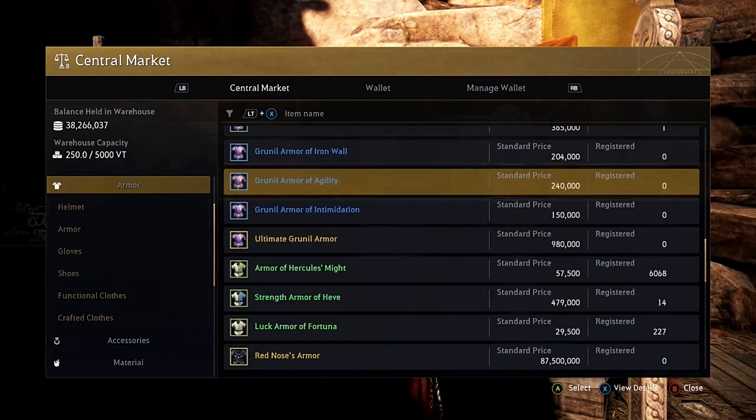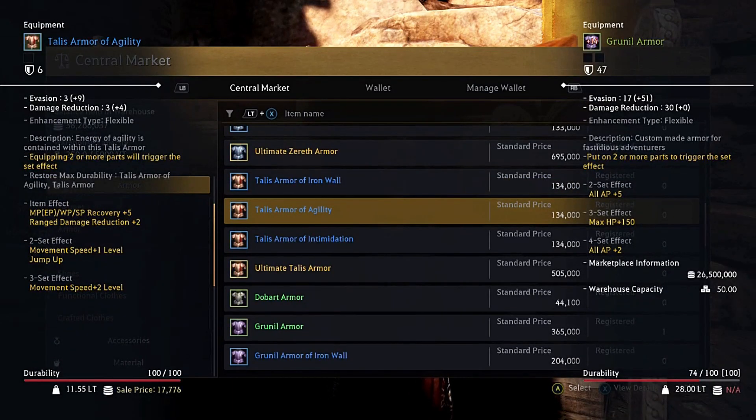We also have the Talus Armor of Agility. If you're not into horses or mounts, this armor gives movement speed plus one at two-set effect and up to plus two, giving a sum of plus three movement speed at a three-set effect. This is great for people who don't have a mount. But when push comes to shove, Grinnell and Heave are the better options for both PvE and PvP.